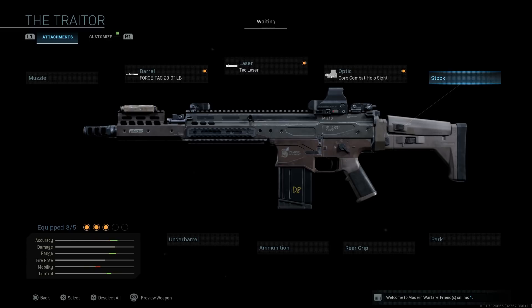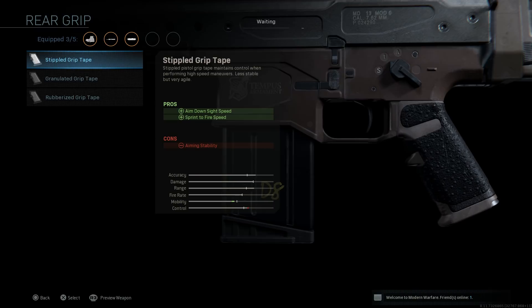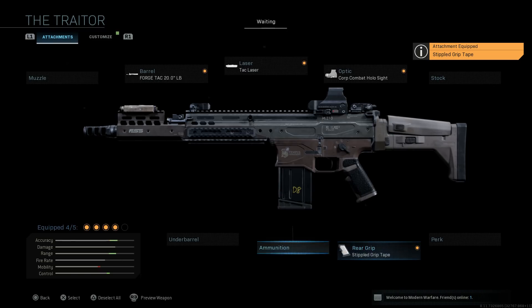The hollow sight will negatively impact ADS speed but gives us better sights and looks aesthetically very pleasing. The stock remains the same - a key difference with this blueprint stock is the cheek rest is adjusted up versus the base stock which is down, and there's a color change from the blueprint. For the rear grip, we're going with the stipple pistol grip to assist with aim-down-sight speed and sprint-to-fire speed, which we desperately need with this weapon.